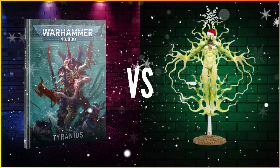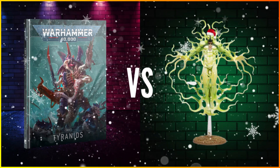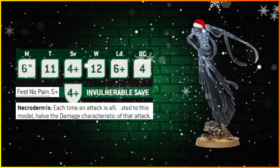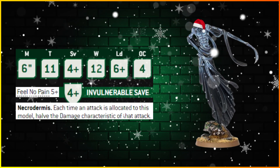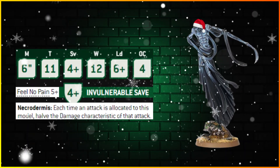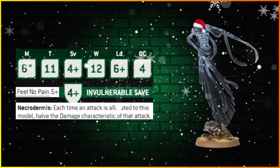We're using the Tyranid codex going up against the C'tan. There are four different C'tans: the Transcendent C'tan, the Void Dragon, the Nightbringer, and the Deceiver. Their basic stat line is movement 6 inches — slightly nerfed — Toughness 11, 4+ armour with a 4+ invulnerable save, 12 wounds, Leadership 6+, and OC 4.